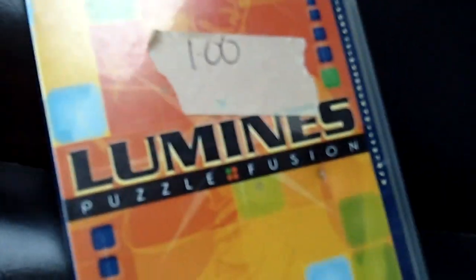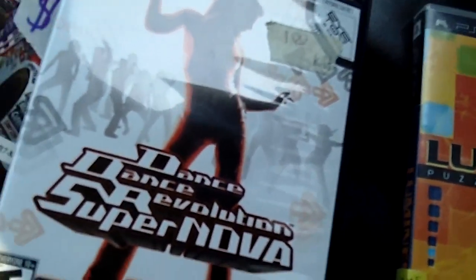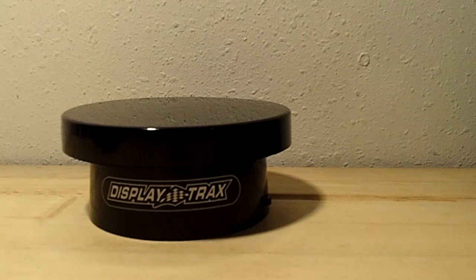We got Lumines but inside is WWE — I'll show you guys later. And then Dance Dance Revolution Supernova for one dollar. Total three bucks, not too bad. We're gonna continue on guys.